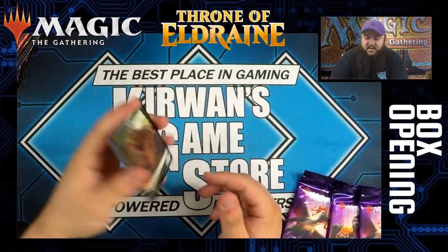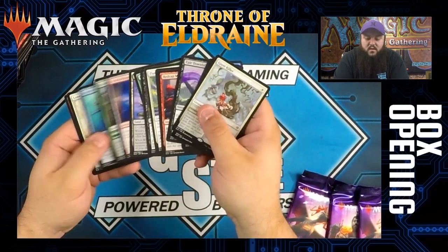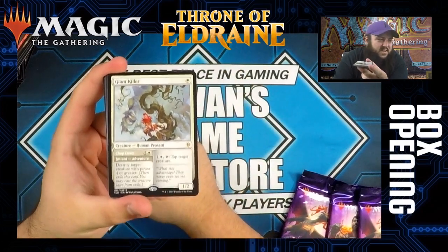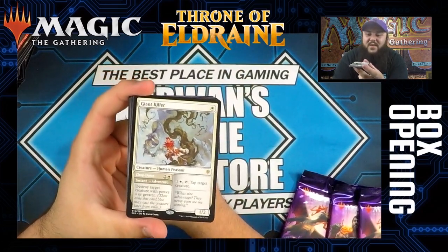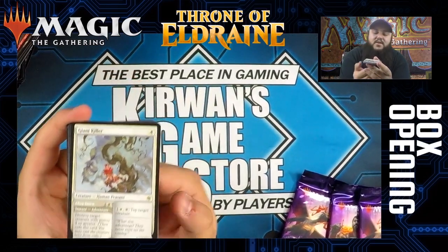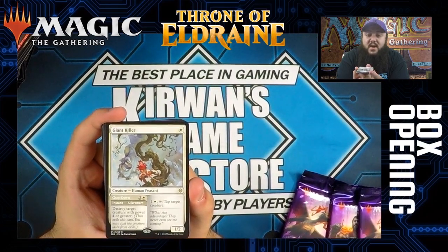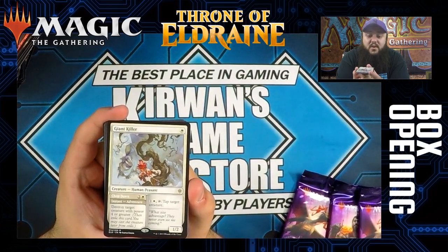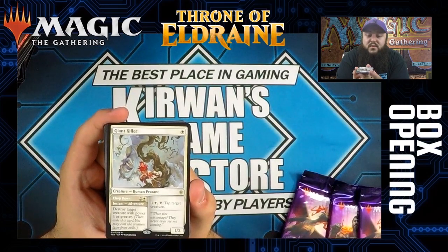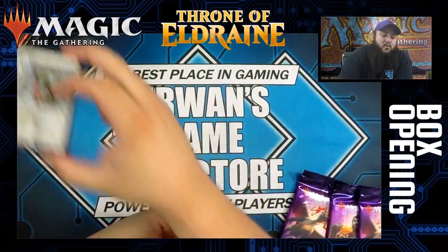Giant Killer is a cool card with great art — Jack and the Beanstalk-looking, with the giant falling down. It's one white, a human peasant, a 1/2. You can pay one colorless and tap it to tap a target creature. Or you can pay two colorless to adventure Chop Down — target creature with power four or greater.